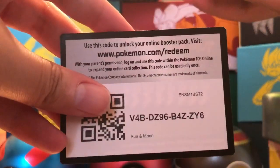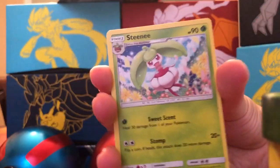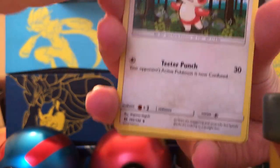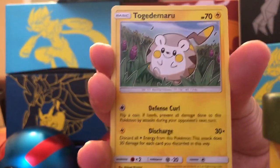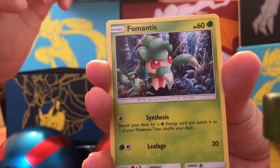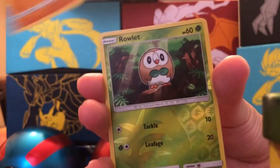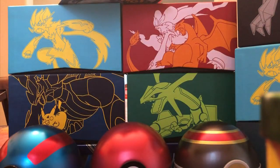There is the code card - four cards to the front. Let's see what we can get guys. Fire Energy, Steeny, Spinda - he has silly eyes. Potion, Tokudumaru, Alolan Grimer, Faux Mantis, Cosmog, Roggenrola, Reverse Hollow Rowlet. And the rare is a Golduck - non-holographic rare. All right, that's one pack down.